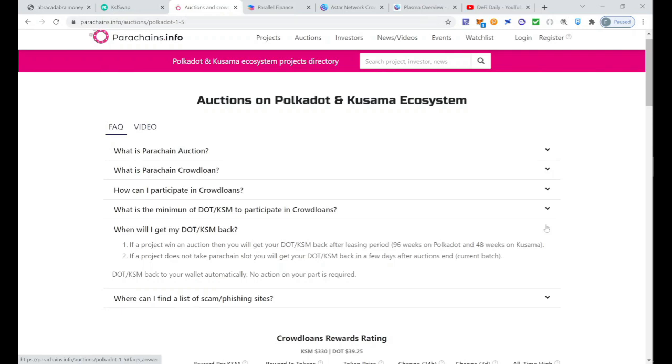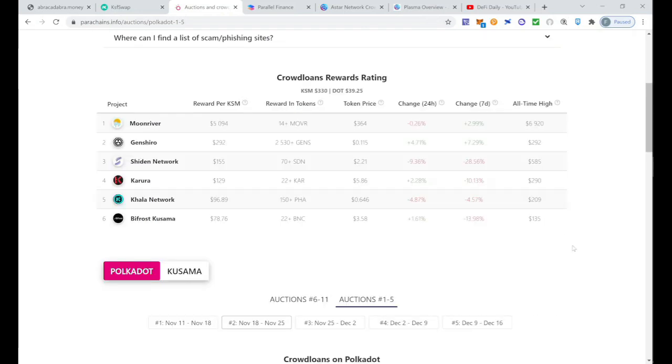What is the positive side? You invest, let's say, 10 DOT, and in exchange for lending those 10 DOT to the project, you get paid in their native token — all of that is profit. Imagine they pay you with three of their native tokens and that token does a 10x in two months — that's all profit. And the 10 DOT you lent, say at around $40 each, that's $400 you'll receive back at the end of the 96 weeks, so you are not losing your money.